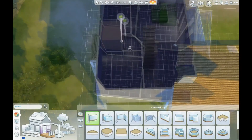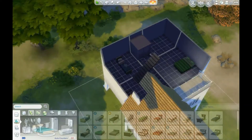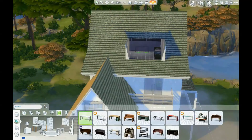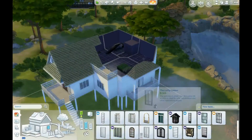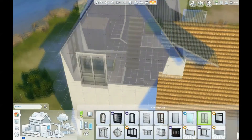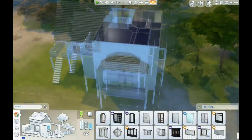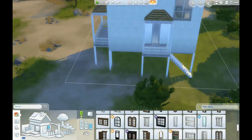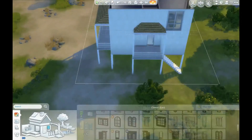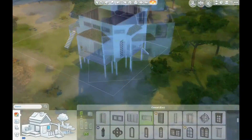Here I'm laying out where I want the bedrooms. This is a three-bedroom home — the upper floor I consider to be one bedroom slash study, and then the second floor has two bedrooms: an adult's master bedroom and a kid's bedroom. Here I'm testing out all the windows at once to make everything match, especially because I like to use a lot of different windows.